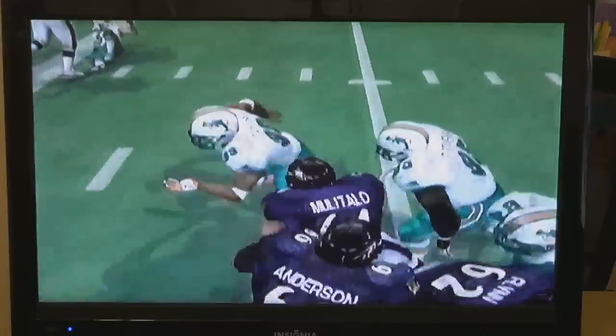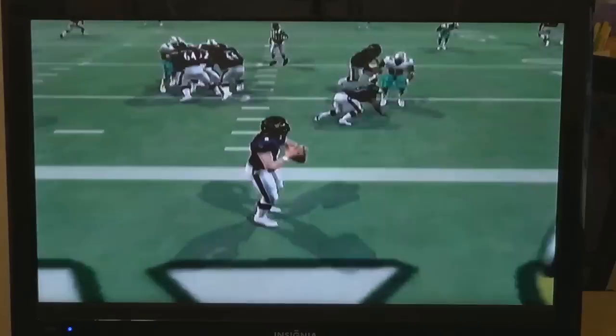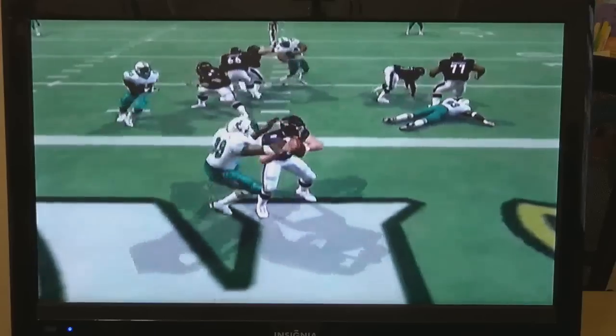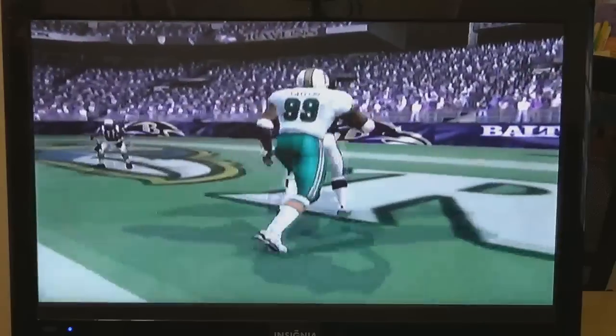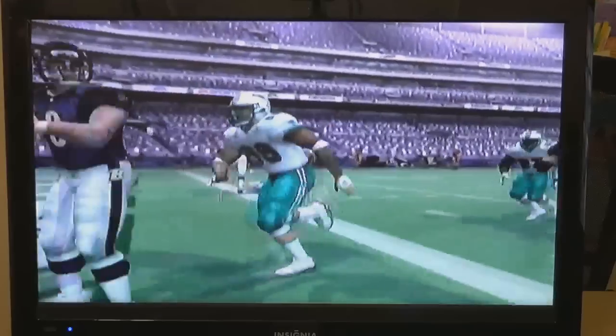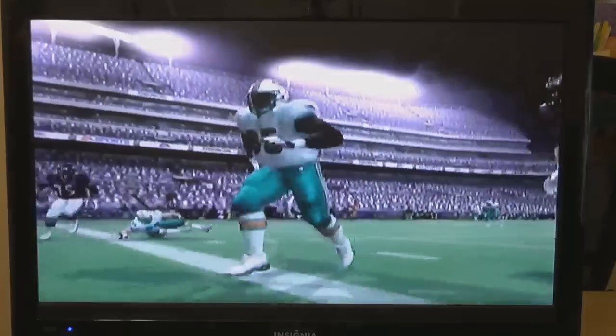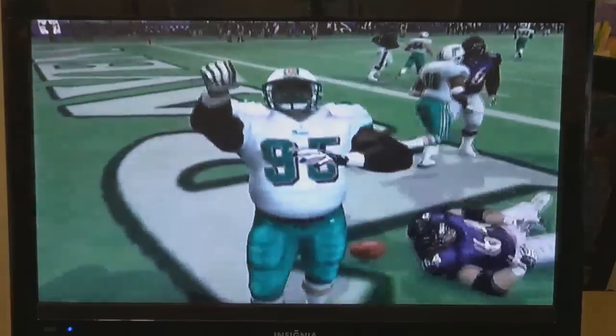The hit stick is for real. By just holding down the black button, you can reach out and try to grab. White button, black button. As you can see, the rewards can be great.